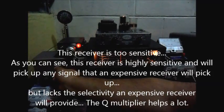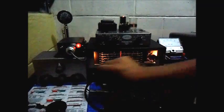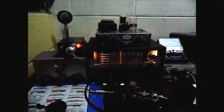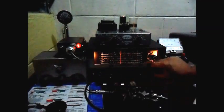So in combination with the Q multiplier, it makes a big difference. Let's select a strong one here. If I go to null, I got rid of that one and I can hear the ones that are underneath the strong one.